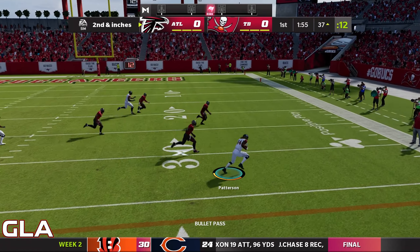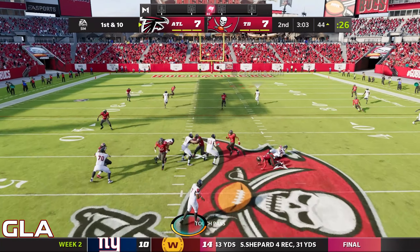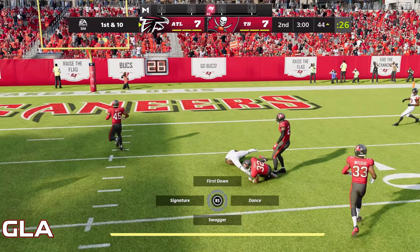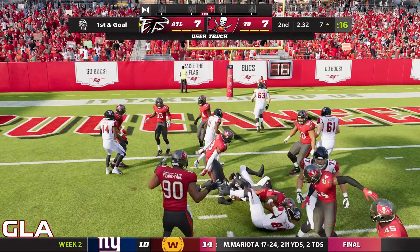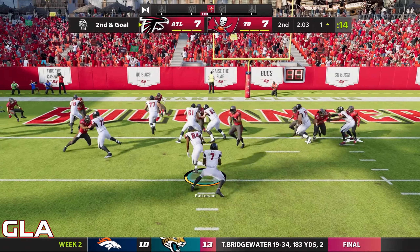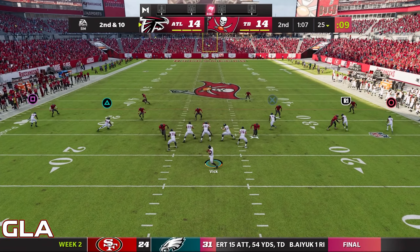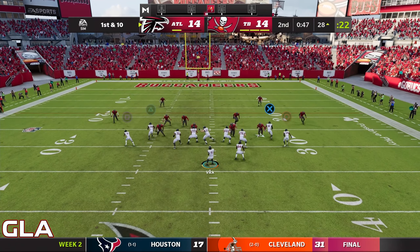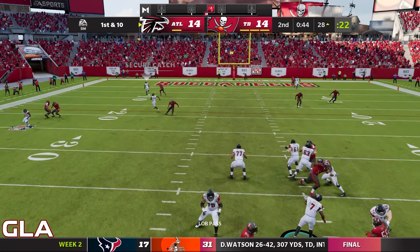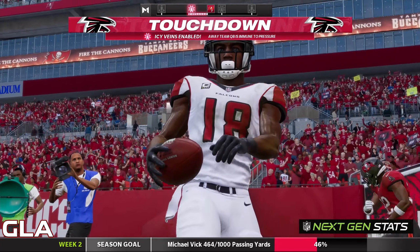Got Ridley open for a nice first down. Stiff arm by Patterson, he's still going. Nice catch — we're going to be at the seven yard line. Run with Patterson, and in shotgun formation we're going to run again with Patterson and that's going to be an easy touchdown. I'm going to take off here with Vick, just slide — that's going to be a first down. Ridley's open in the end zone — and that's going to be a touchdown! We're going to be up 21 to 14 going into halftime.